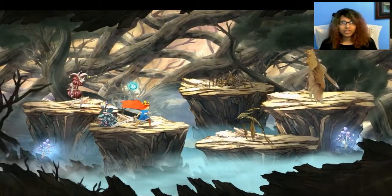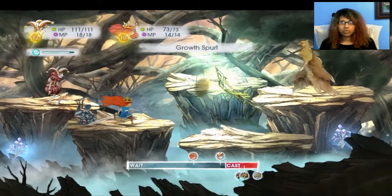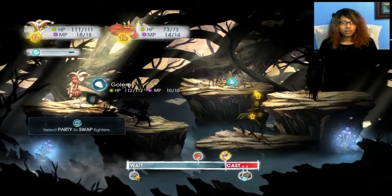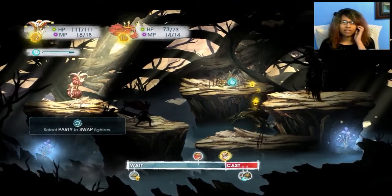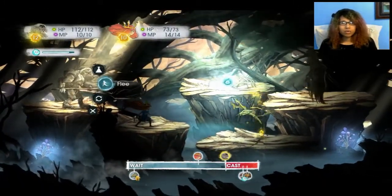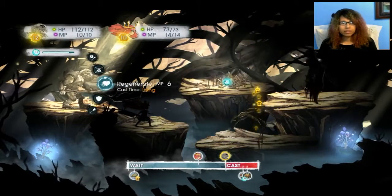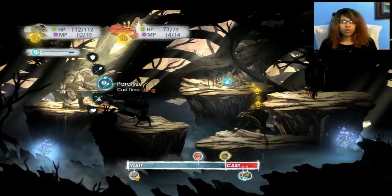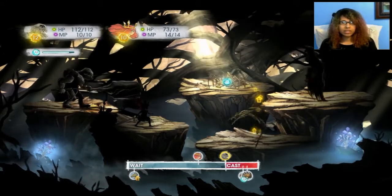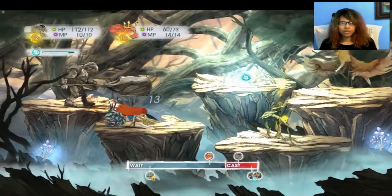So I only seem to have my Jester. I wonder if I can somehow switch out party members. Party... Golem! Okay, so you do have to swap out party members - you can only have one at a time. But I can go right into using his actions. He has Defend, Regenerate, Shock - I think Shock slows people down - Paralyze and Smash. I'm just going to use his Smash against this enemy to try to stun him.